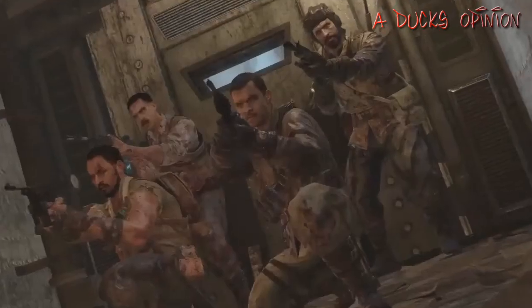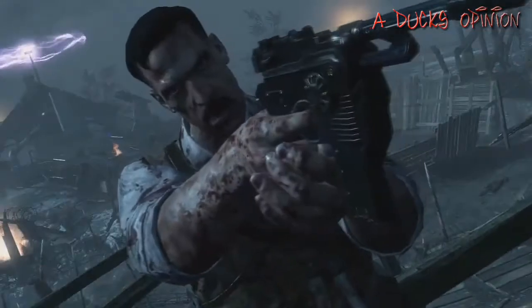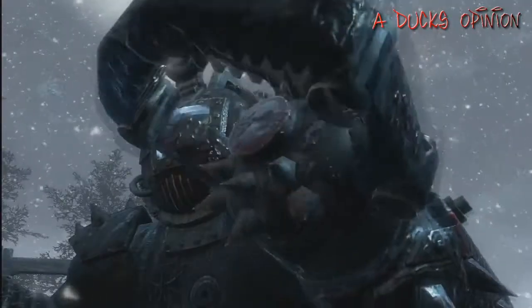Origins is exactly what it says on the tin. We're going back to the very moment where the four heroes meet for the first time: Nikolai, Dempsey, Takeo, and, of course, Richthofen. This is not for the faint-hearted.